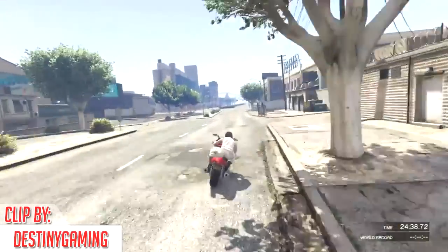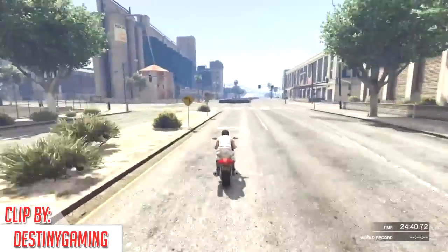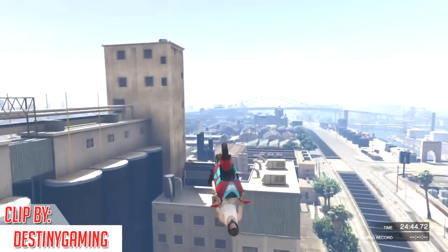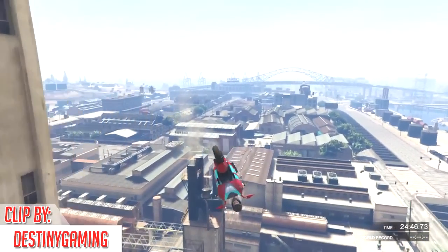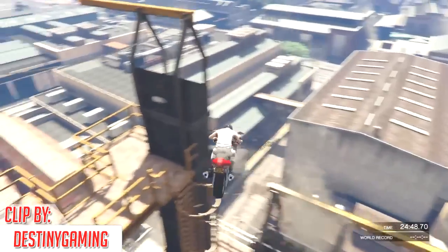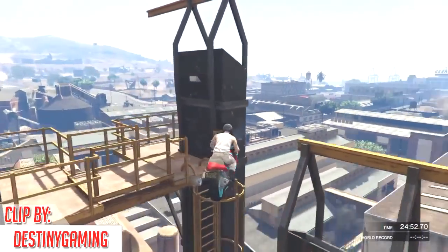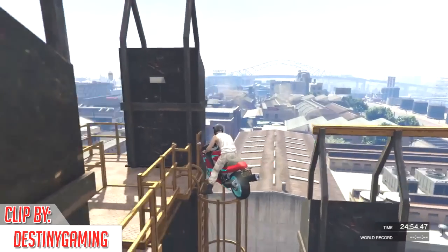On today's number 5 spot, we have Destiny Gaming here using his red Hakuchu. He's gonna be doing this bump here over by this industrial area which will make him fly super, super far. Then he's gonna do a bit of gliding to make it all the way over and get this kind of random landing. As you can see, he kind of lands on top of the ladder. Anyways, that was a great stunt, Destiny Gaming — so thank you for sending it in.